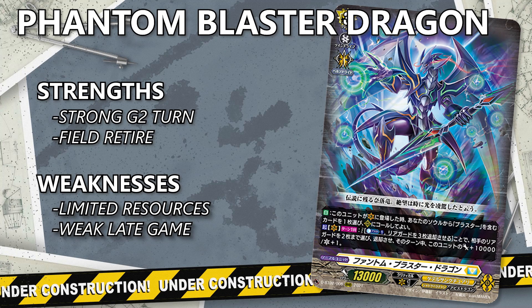Phantom Blaster Dragon, the old dragon of the Abyss, returns to planet Kray and this time with a vengeance. He once again commands the power of the Shadow Paladin knights, but this time he can tap into the powers of his mortal enemies. This allows Phantom Blaster Dragon to tap into the true power of the Blasters.